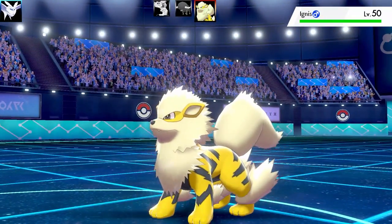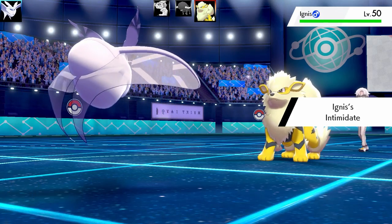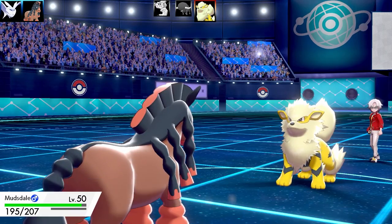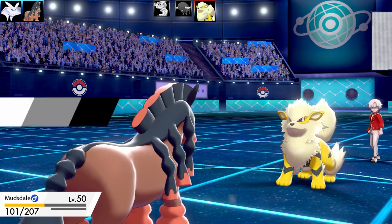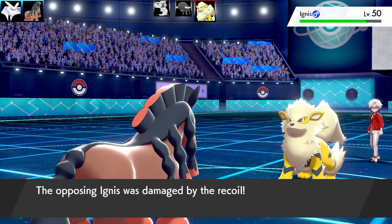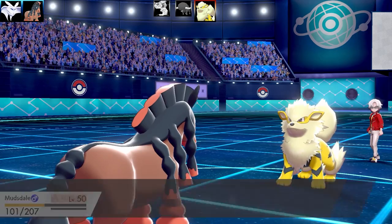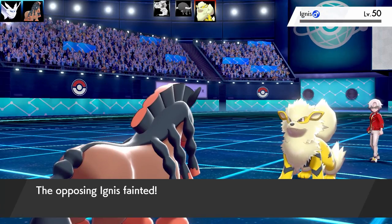The next Pokémon is Arcanine — Ember is going to take me out in one shot and it's got Intimidate too. I'll cut my losses and swap out, even though there are Stealth Rocks on the field. Swapping in Mudsdal — expecting a Flare Blitz, and Mudsdal is perfect to swap in because I get a Stamina boost. The next Flare Blitz won't take me out either. It goes for Will-O-Wisp instead, so I'll use Earth Power. This Mudsdal set was special: max health, max special attack, Choice Specs. Earth Power takes the Arcanine out in one shot — that was awesome.